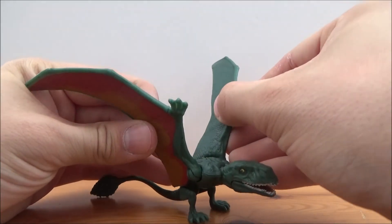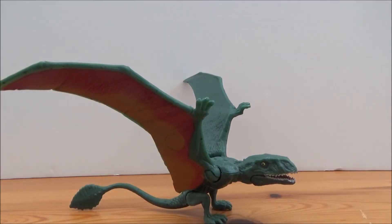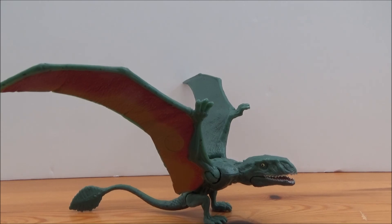So this is the Jurassic World Wave 2 Dimorphodon. I think this is a much better figure than the other one, but it's just my personal preference — I still like both, I just prefer the color scheme on this one. I hope you liked this quick review. Sorry it's been a little short, but it is exactly the same figure as the Wave 1 one. I'll leave a link to that review in the description box below if you haven't checked it out — I go into more detail about the figure itself. My next review will be on the Jurassic World Fallen Kingdom Attack Pack Stigymoloch, so look out for that very soon. Please like, comment, and subscribe, and I will see you guys in the next video. Take care and have a great day, bye!